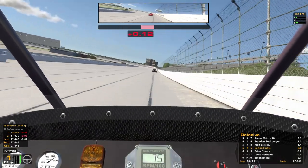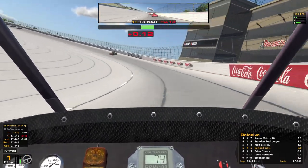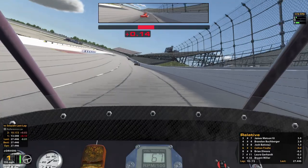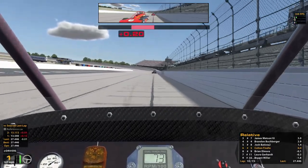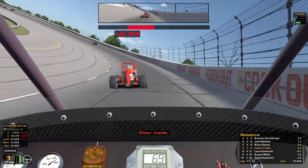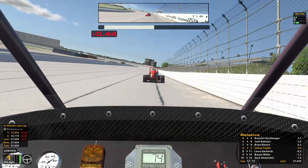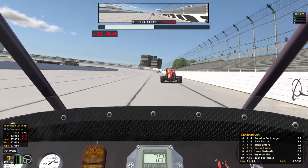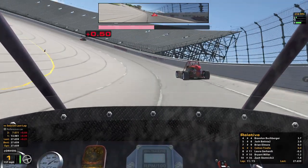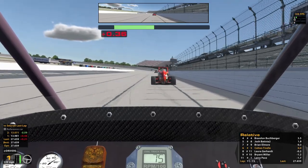Captain Battiston ahead is now 1.3 seconds. The nine has followed us through. A little bit tight there in three and four — that might be enough for the nine to get a run, and it is. I'm going to let him by — I don't want to be side by side there. I'm going to back it down a little bit more in three and four so I can avoid that tight feeling. Seems to work much better doing that anyway. P7.